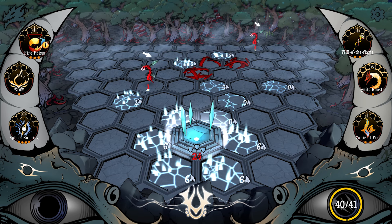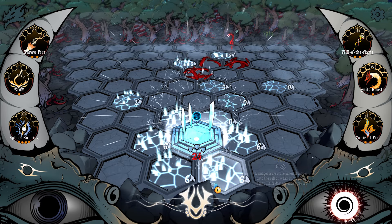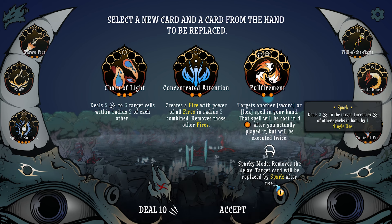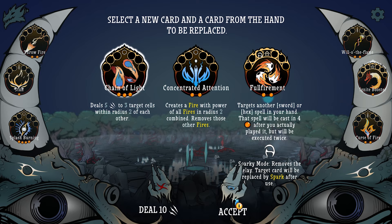We actually don't have great ways of killing things. Also, I'm noticing the time — we're way over. So we must have to kill everything after all. Chain of Light is the only new one, and it has a mod: removes the delay. Target card will be replaced by spark after use — not very good. Heals five damage to three target cells within two radius of each other — that sounds good. We'll take it instead of ignite booster, because I don't want more sparks in my deck.